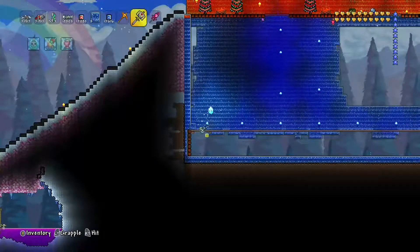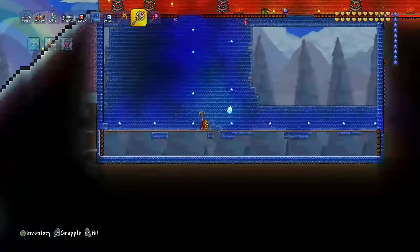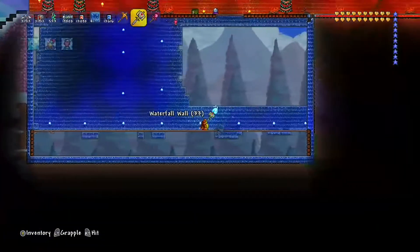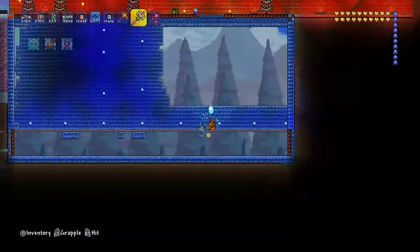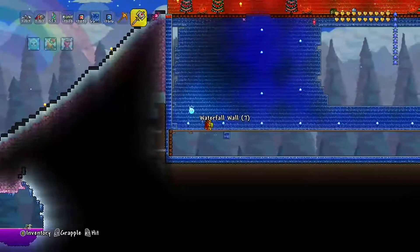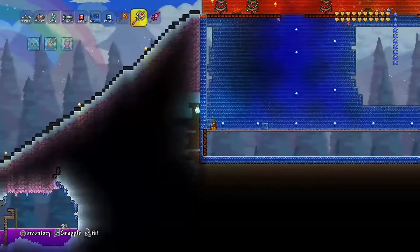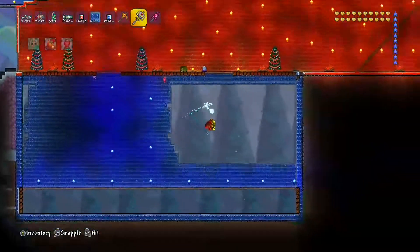I'm getting rid of that soon anyway, so it doesn't really matter. Get rid of all of these. I will probably try to do a frost moon or pumpkin moon later on, after I finish these walls — I just want to get all of this stuff down and see if my idea worked or not. I just want to nuke it up.